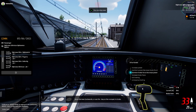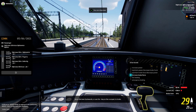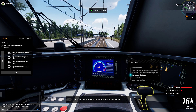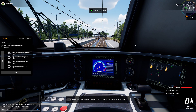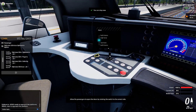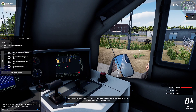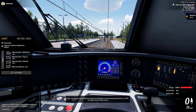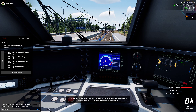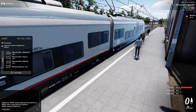Put the lever backwards or use the minus key on the numpad to brake. Blimey. Did a stopping thing. Allow the passengers to open the doors by rotating the switch to the correct side. What switch? The other one. Wait until the departure time. Close the doors after the train manager is ready, and ride the train according to the timetable. You can see semaphore indications and upcoming speed limits on the top right corner. Your speedometer shows set power, current speed limit, and current brake power. Pay close attention to indicators, semaphores, and dispatcher commands.